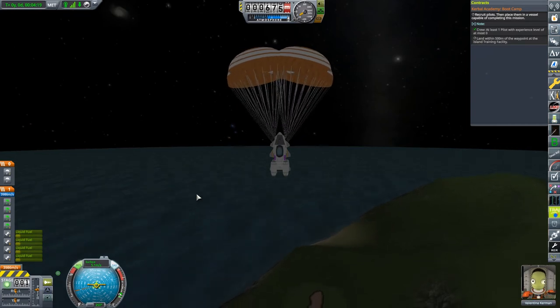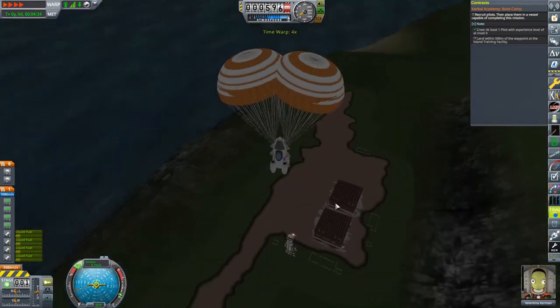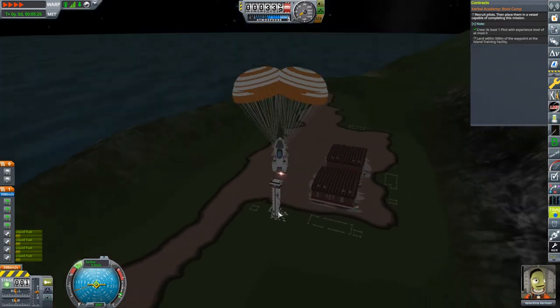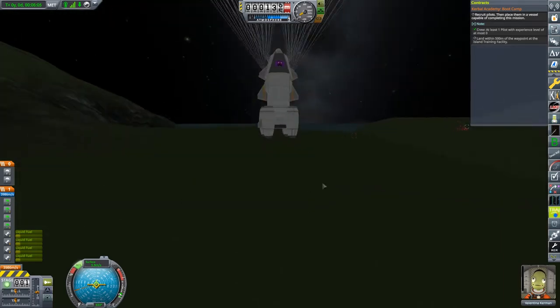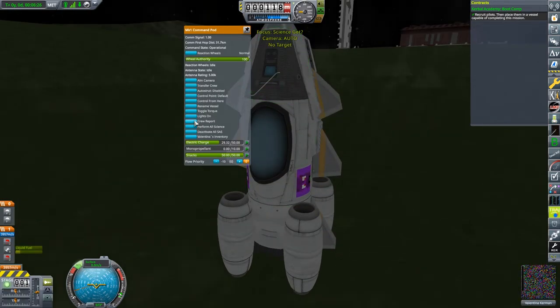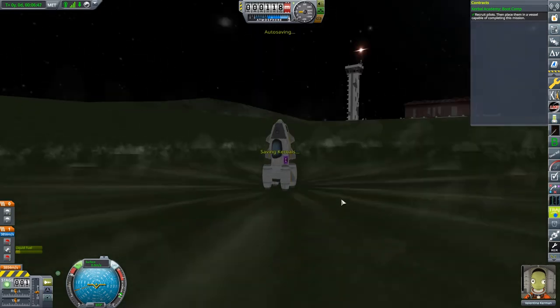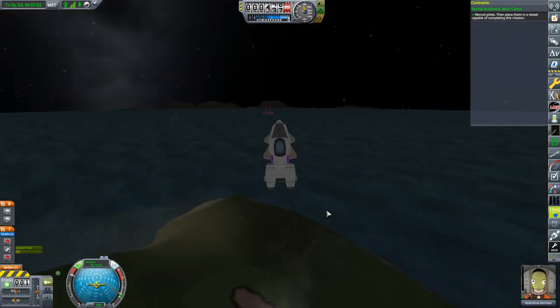Back in Kerbal Planet Program — it's really quite painful to watch this descent. I wish there was a way of knowing I'm below crash tolerance levels and just hitting a 'go' button. We grab Valentina out and get all the science we can: the EVA report, the crew reports. Unfortunately this vessel doesn't actually have any science instruments on it right now, so it's a bit limited as just a transport vessel.